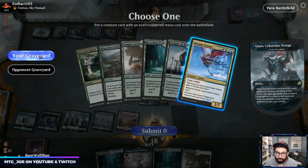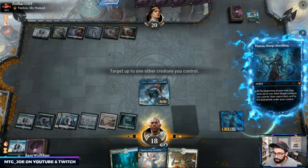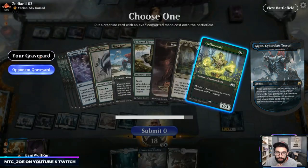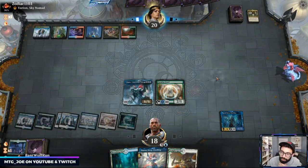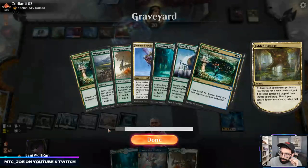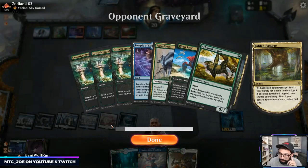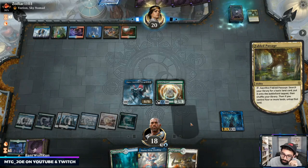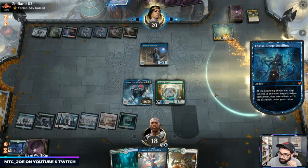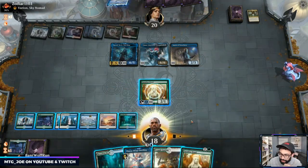So we got a Dream Trawler, but taking their Thassa is probably better. We'll play a land tapped here. It's a pretty weak pull, not going to lie. Got a lot of lands out of our deck. They're on Elementals. Wouldn't mind hitting something like Omnath for card draw — but they have Agent. So they're going to just steal all our stuff. And I lost this one.